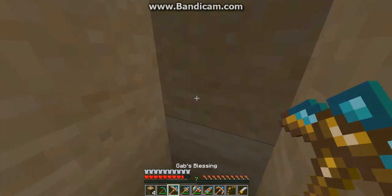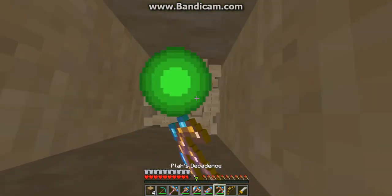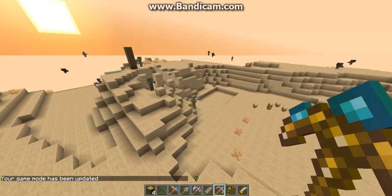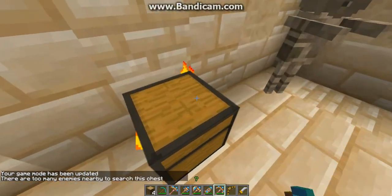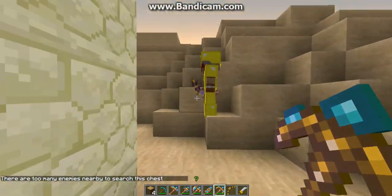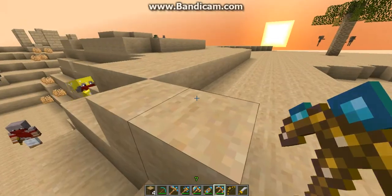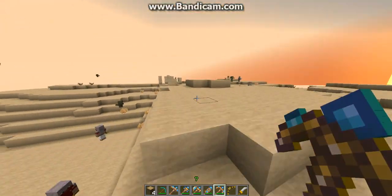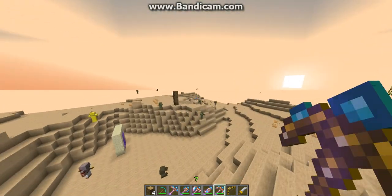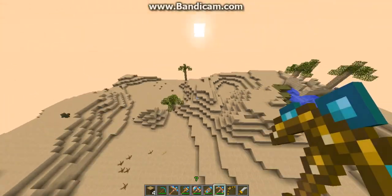It looks like a hoe, and this is a pickaxe. So that was a hoe that you use on the ground. There's another spawner. Is that armor? The mobs here can spawn with armor on them. Those are the dungeons — that's an oasis.